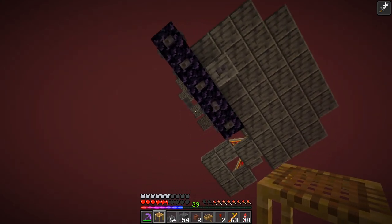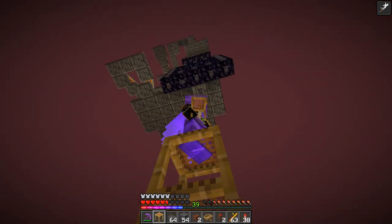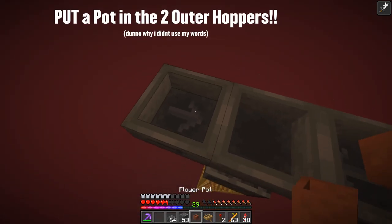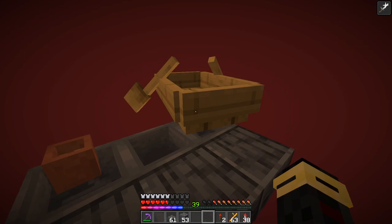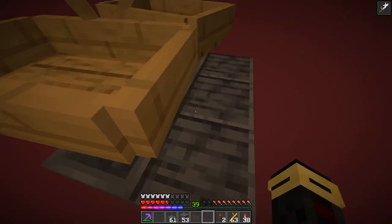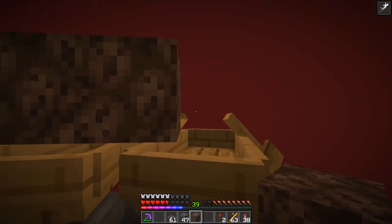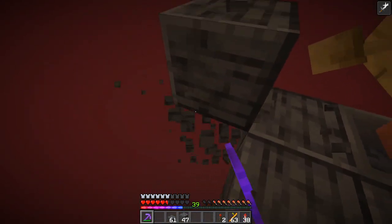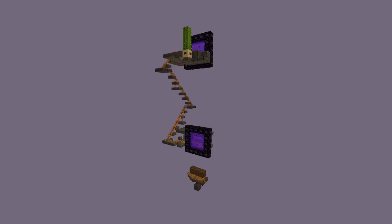Before we go back to the overworld and start duplicating some shulkers, set up a quick and simple collection system. Come a few blocks below the lowest portal. Put down a temporary block and run three hoppers in a row, all going into each other. On the outsides of these hoppers, place three slabs, and on top, put down two boats. Nudge these boats forward ever so slightly — just a little bit. On the side, build up a couple of temporary blocks, and above the boats, run three pieces of soul sand. Remove all the blocks around here except for the three slabs in front of the boats. Get rid of all temporary blocks and head back to the overworld.